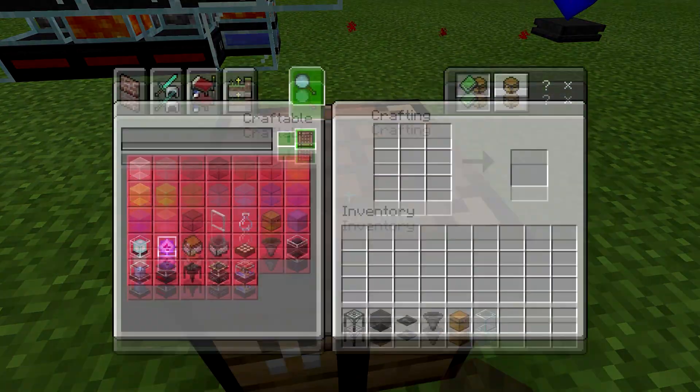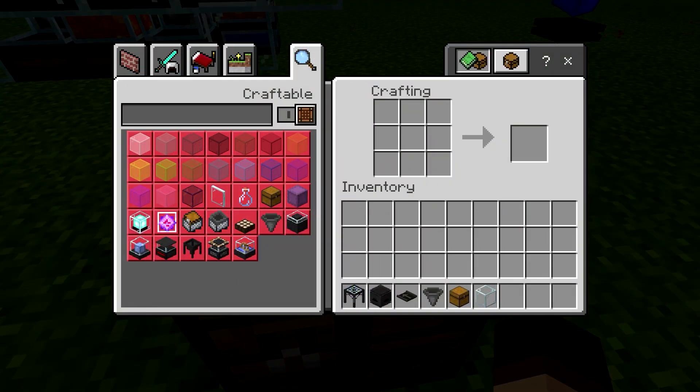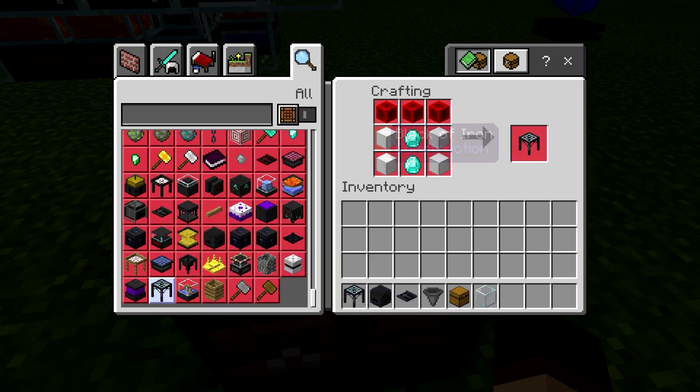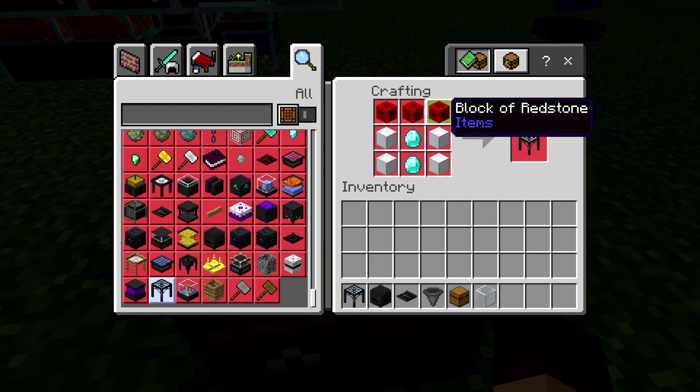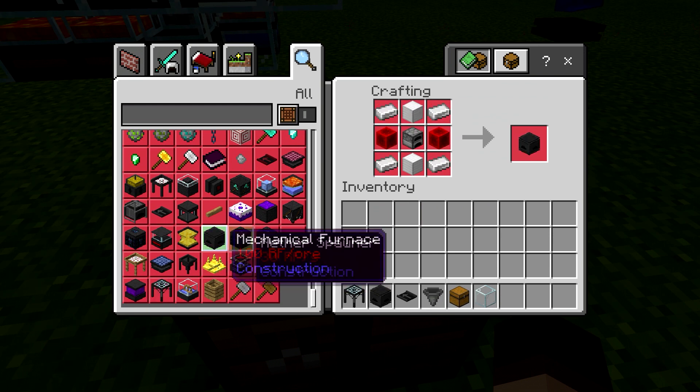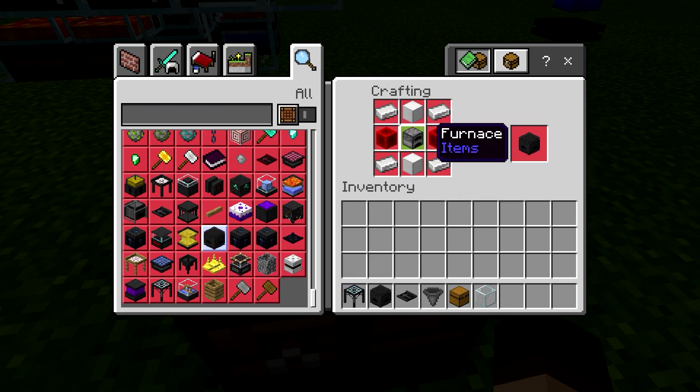Now the recipe on it is fairly straightforward. It's three blocks of redstone, a block of iron, and two diamonds. At this point you should be generating a decent amount of resources, so it's honestly not going to be a problem at all. Then we have the mechanical furnace — we've got to use a regular furnace and some iron and redstone.